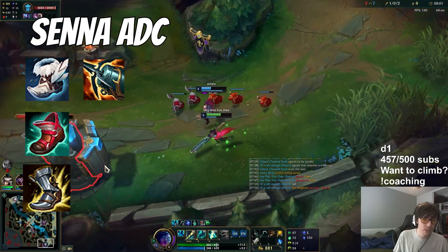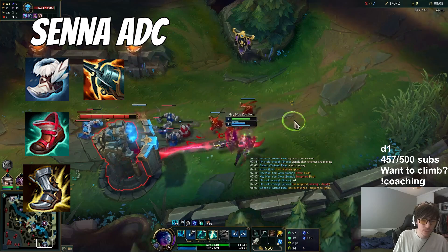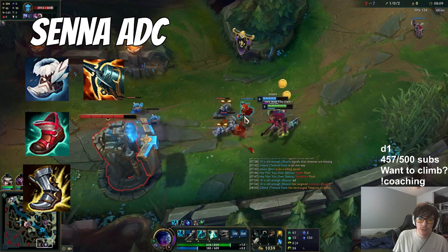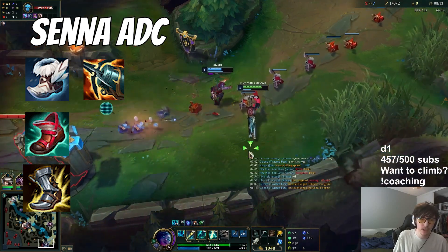That's what makes Senna ADC really strong right now — she can enable champions that go in, and you now have a damage build that actually does solid damage, discovered and adjusted since the changes to the coefficients of her stats.